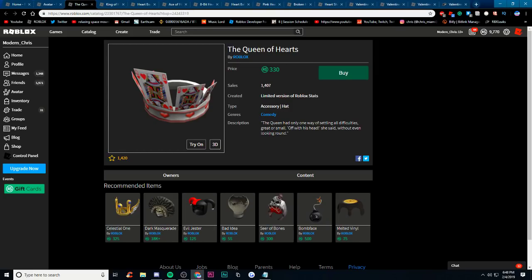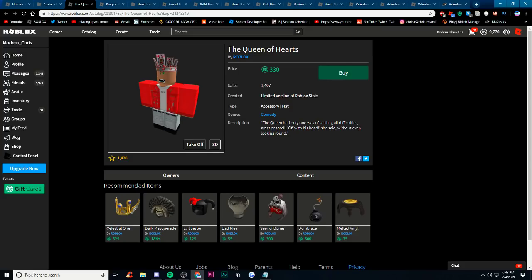Pretty cool item. The Queen of Hearts — this can go limited. It's currently on sale right now for 330 Robux. Looks really cool, I like this item. And if you're a fan of cards, you might want to get this item. You can maybe pull some hair on it and it looks awesome.